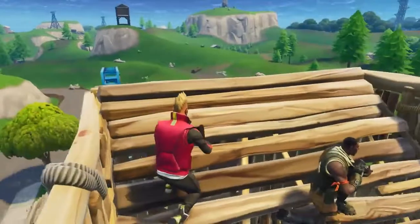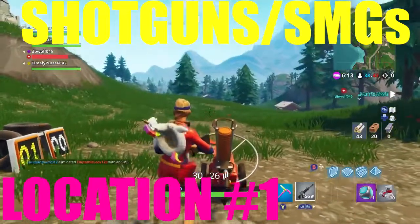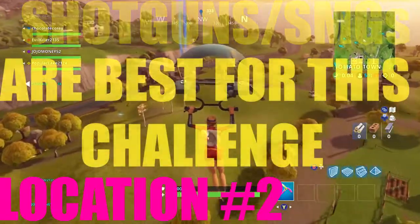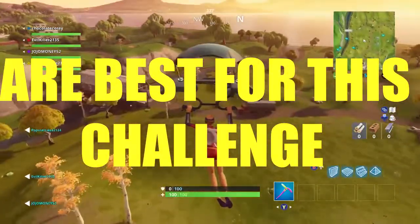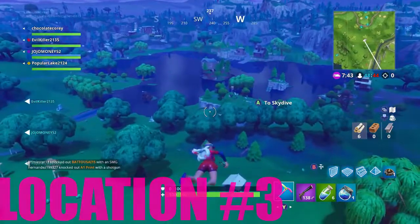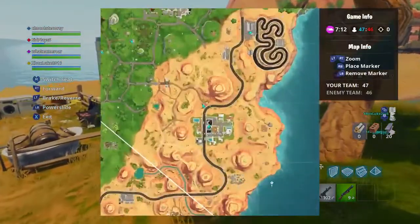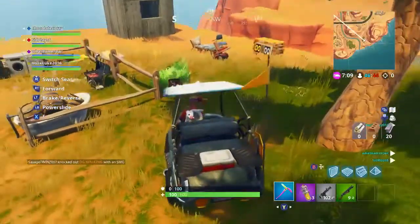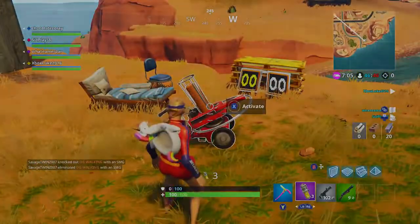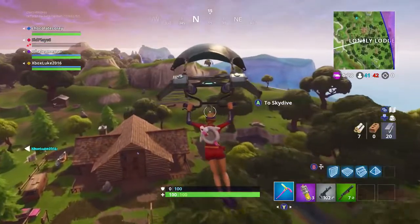For the clay pigeon locations, the first location is near Shifty Shafts — in between Shifty Shafts, Greasy Grove, and Flush Factory, near the big chair. I'll show a video of that. The second location is at Risky Reels, on the bridge between Lazy Links and Risky Reels. Location three is Loot Lake — I'll put up a video of that as well. Location four is Paradise Palms, all the way at the bottom right of the map — a pretty quiet spot. And the final location is Lonely Lodge, which should also be pretty quiet.